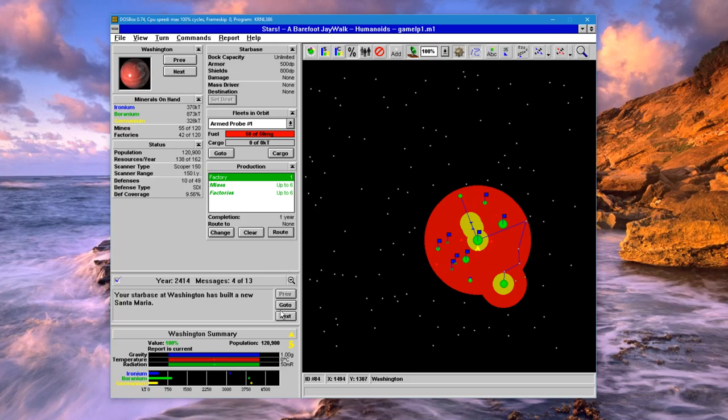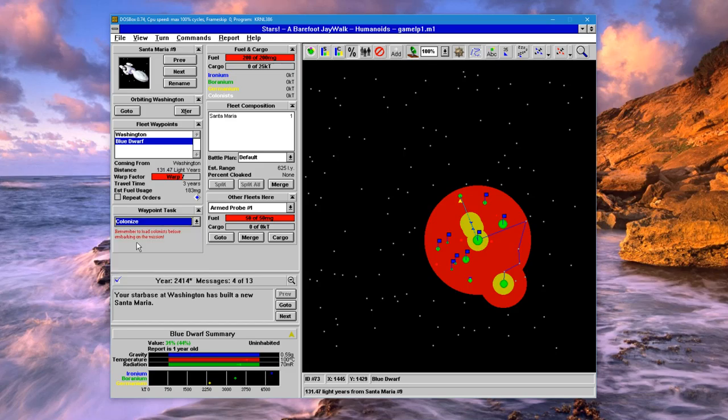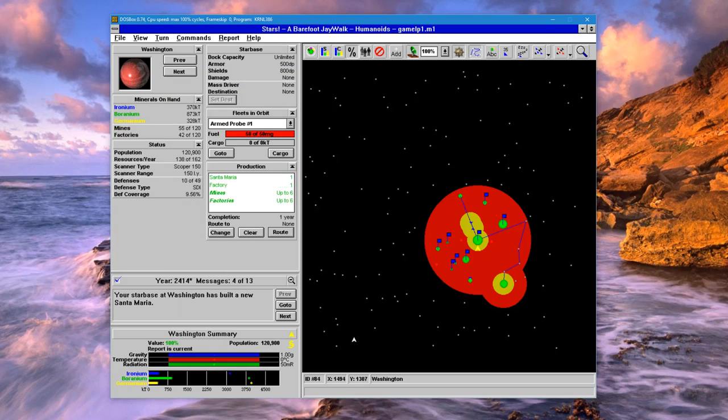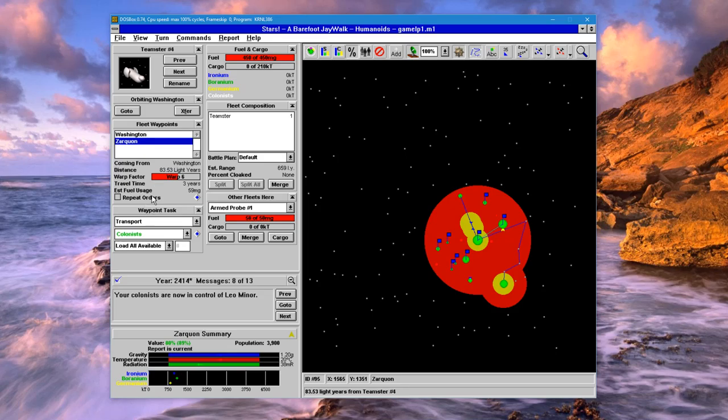We'll build a new Santa Maria — let's go to that, transport, load colonists, go up here and colonize. We found a nice planet down here too, so let's build another colony ship. Now we have 120,000 people — let's start shipping some people over. We'll take our transport, load colonists, go to the second colony, drop everybody off, and then come back.